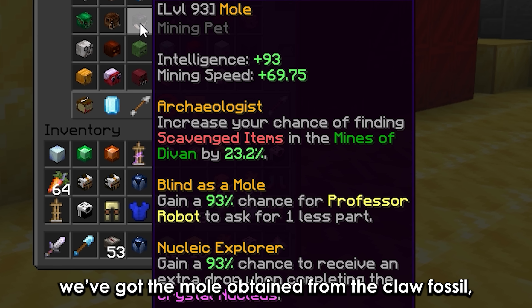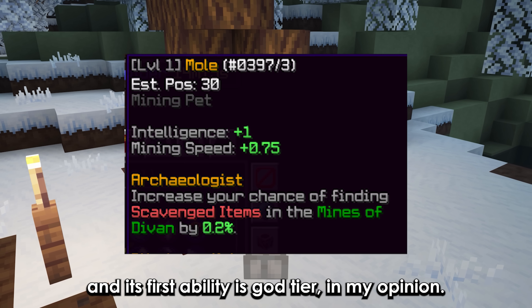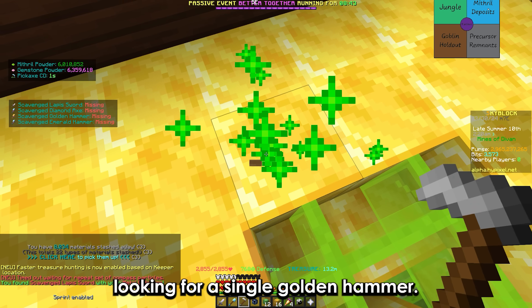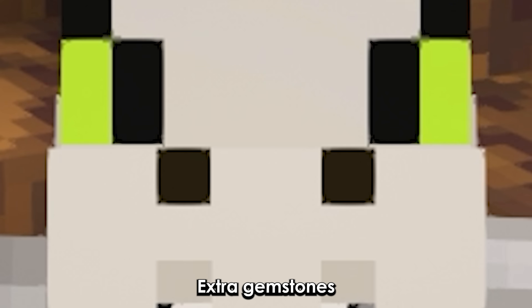Next we've got the mole, obtained from the claw fossil, which is basically geared towards grinding nucleus runs. Its first ability is god tier in my opinion — yesterday I literally spent 10 minutes looking for a single golden hammer. The professor asking for one less part is really good, and its third ability allows you to gain extra gemstones.